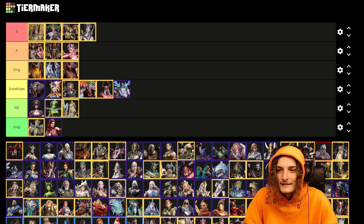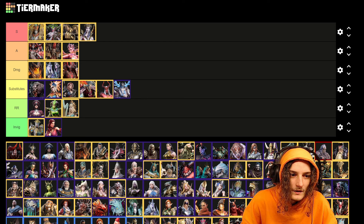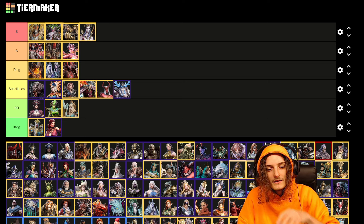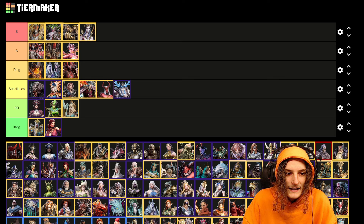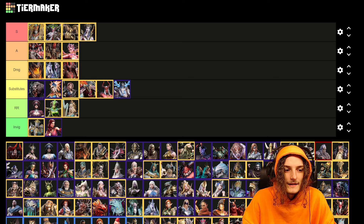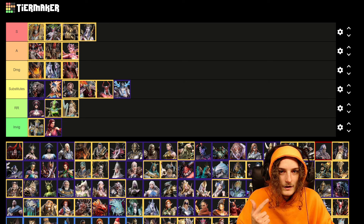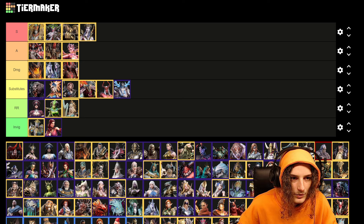We have a couple of categories: S and A are the most popular units to reduce the count. Then we have damage, because damage is very important — if you just destroy the shield but don't deal damage in the vulnerability phase, you're not playing it properly. We also have substitutes if you don't have the top two units, and then the other core parts: rage region and invigoration.